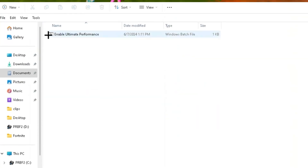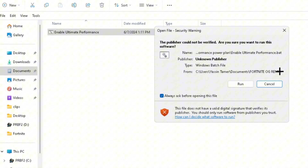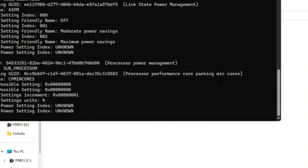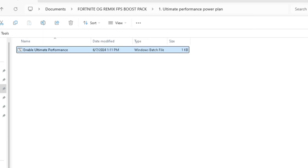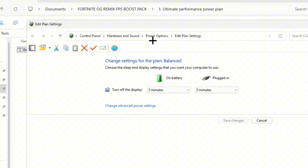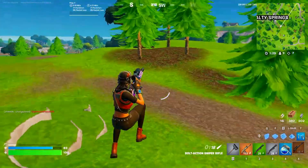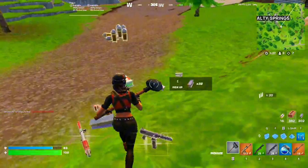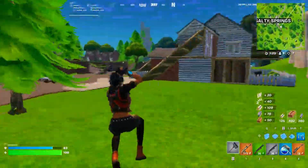Click on the Ultimate Performance Power Plan file. This will enable the Ultimate Performance Power Plan on your system — as you can see, it's now enabled. Head over to your Power Options, click on Power Options, and you'll see Ultimate Performance right there. Select it. This power plan will utilize power on your system in order to improve overall PC performance.